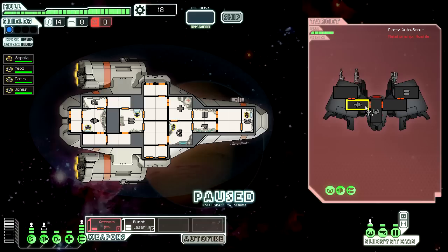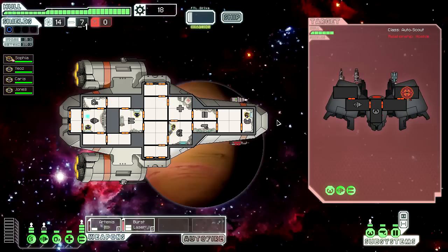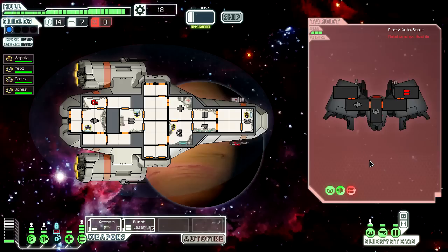I usually like to send the missiles for the shields, but in this case he doesn't have any, so let's go for the weapon systems. There we go — this should be a pretty quick fight. We'll send our crew member here to repair the oxygen system, which is pretty important. When the O2 system is down, the areas of the ship start going pink and when they're fully red you're basically out of oxygen and start taking damage. Sorry — I forgot to turn on auto fire.